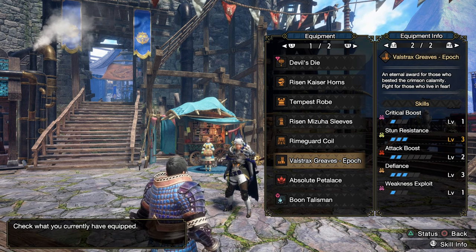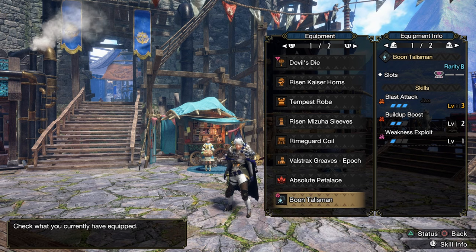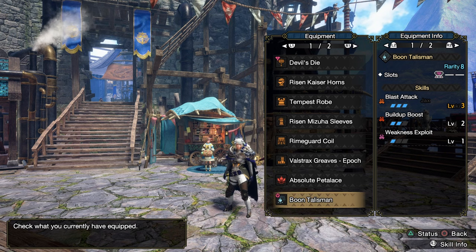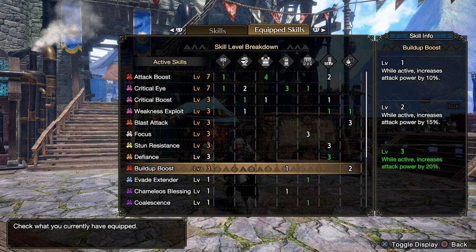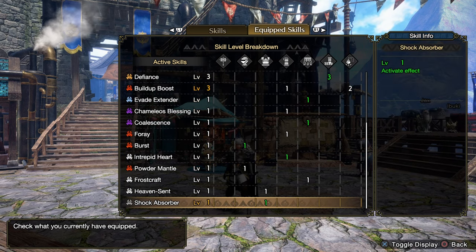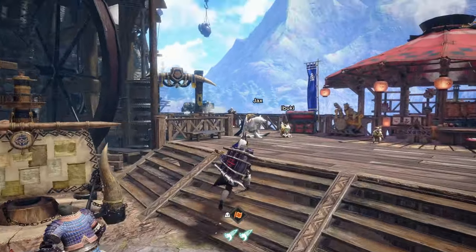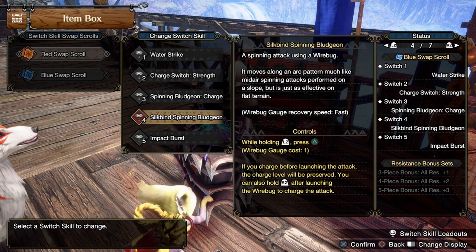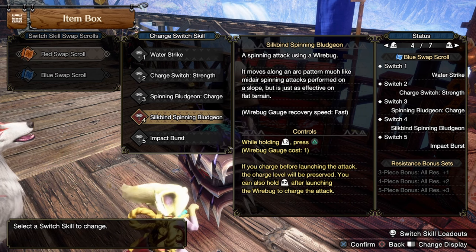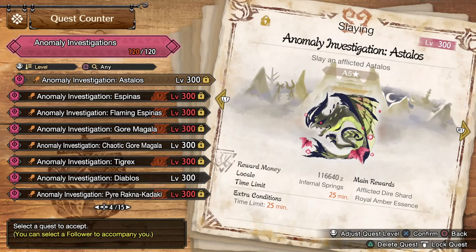These are the skills and decorations for the time being, with a talisman that's fairly easy to acquire — Build Up Boost 2 with a 2-slot or higher. Here are all the skills and decorations you'll need if you want to try it out for yourself. This is the baseline we're working with, and I think I'm going to try and augment in some Build Up Boost as well as some Mail of Hellfire. This is the main attack we're going to be using — it sends us into the air to do a lot of damage if we can actually land the final hit.